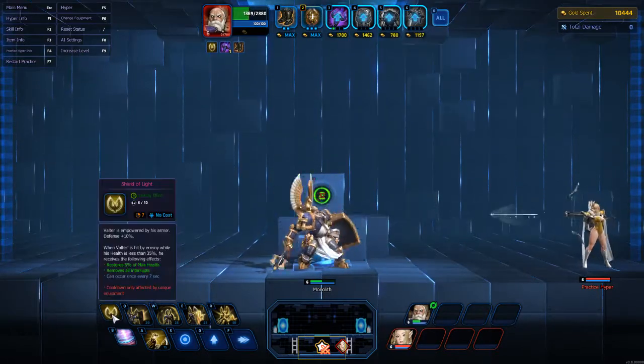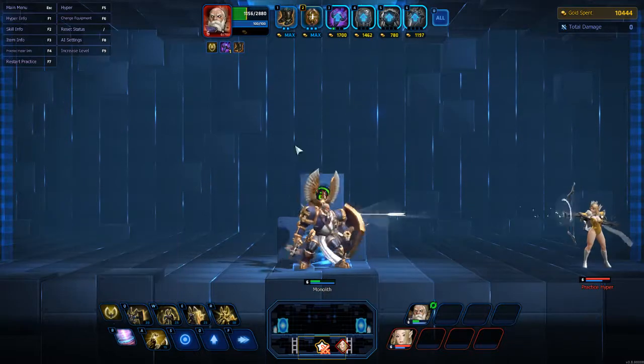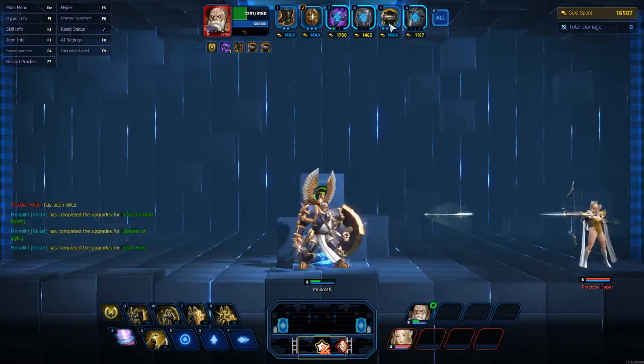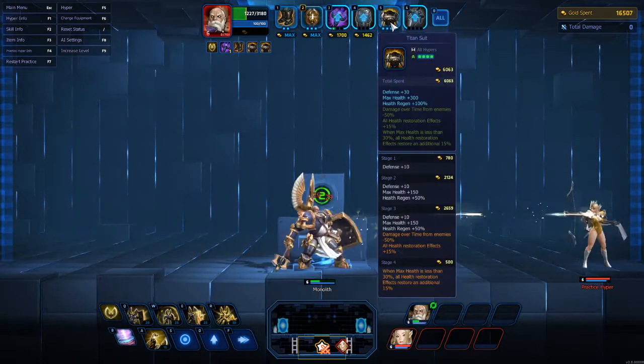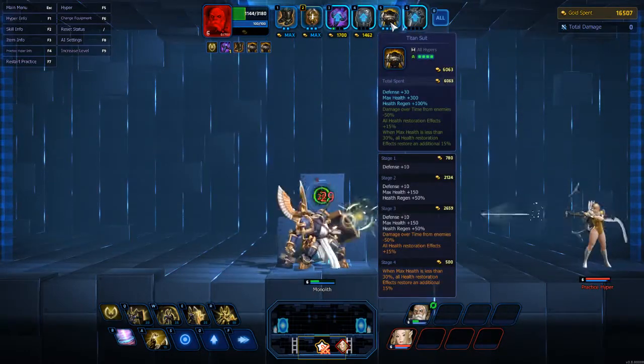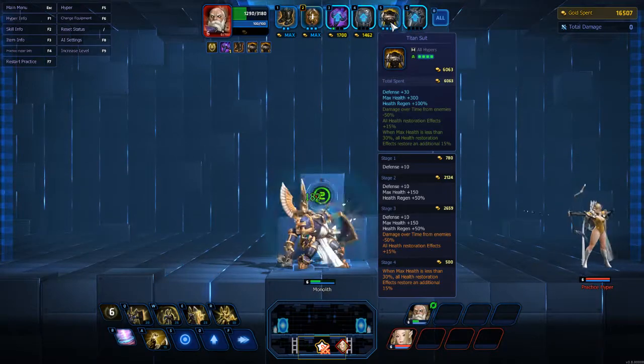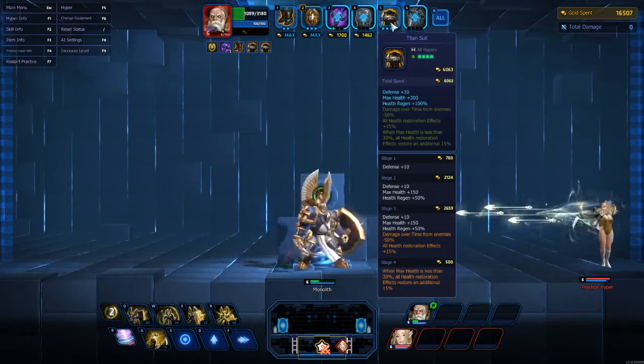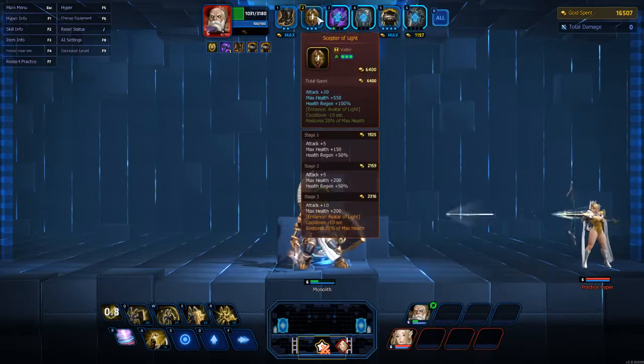So instead of 5%, it's effectively 20% at that point. After I have Titan's Suit finished — which is kind of expensive so it can take a while — you can see how long it's just taking her to kill me. And if I have my Scepter of Light as well, these two items synergize really well together.